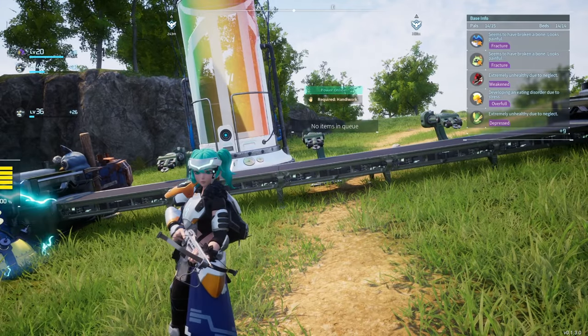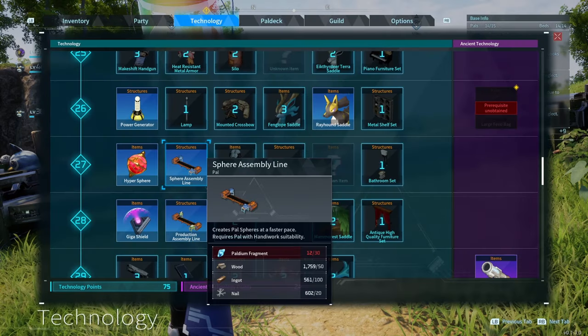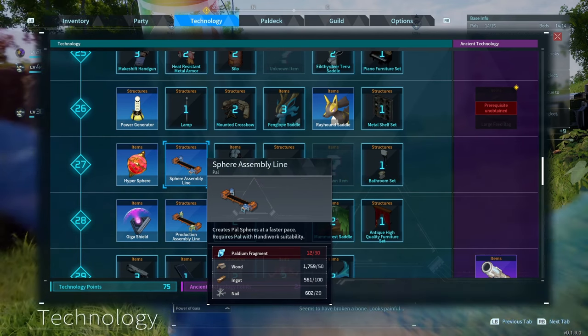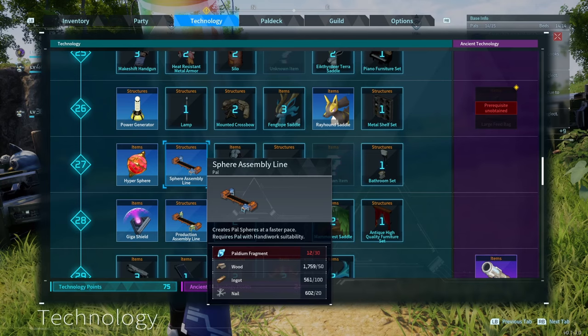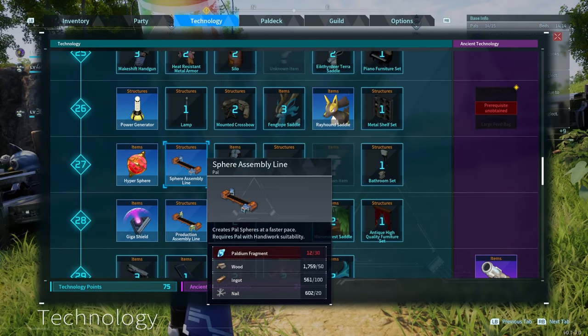I'm going to briefly go over all of the assembly lines in Palworld and how they work. The first assembly line that you'll unlock is the sphere assembly line. This is the only one that doesn't need power, and all of the assembly lines essentially work the same way. They all have massive material requirements, but the sphere assembly lines will allow you to make special spheres and also make spheres faster.